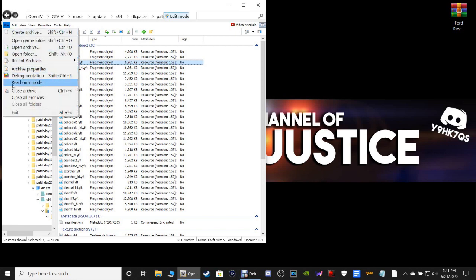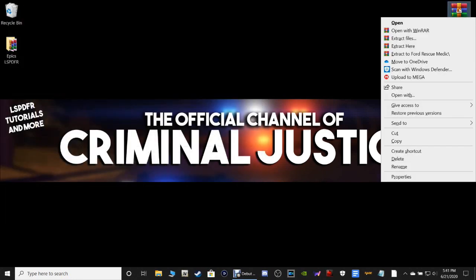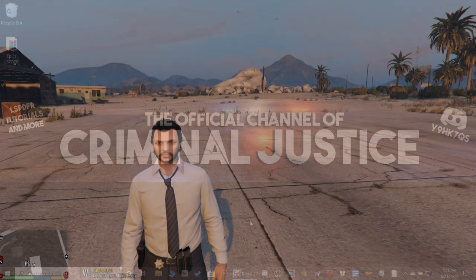Let's exit out and close. Go over to your OpenIV, click File, Close All Archives, then close out of OpenIV. I'm going to take you guys in-game now and show you how to spawn these vehicles. See you inside LSPFR.